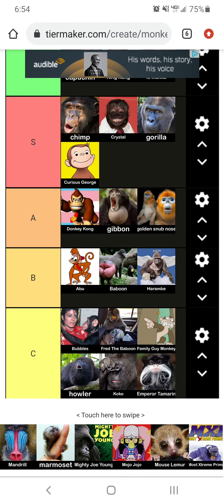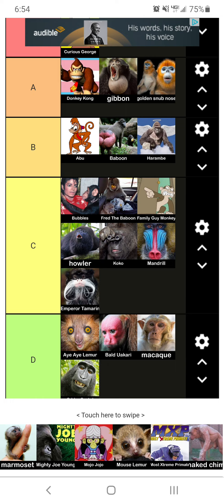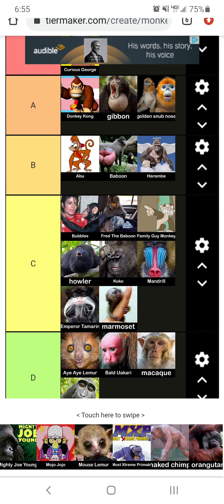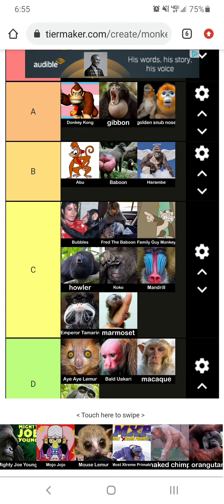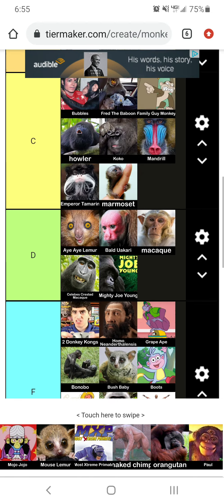Now we got the mandrill. This dude is kind of looking colorful. I'm going to put him at C tier. Now we got the Marmoset — he's a tiny little dude. He's on my thingy. I'm going to put him at C tier, he looks pretty chill. We got the Mighty Joe Young — I don't know who it is, but he looks like a D tier.